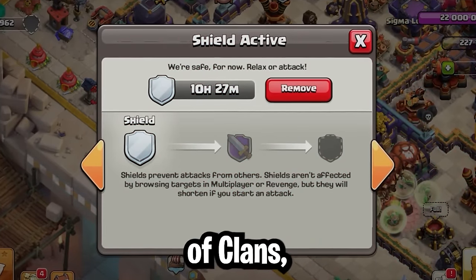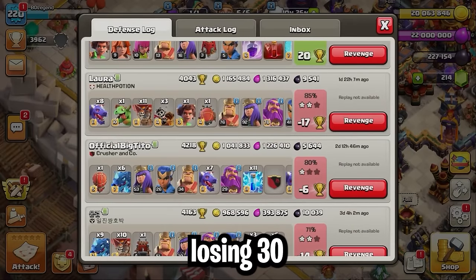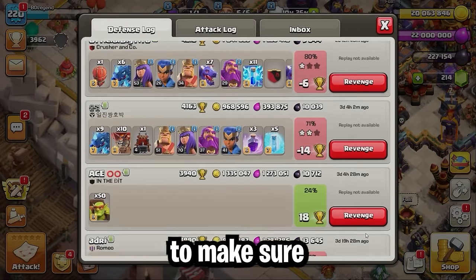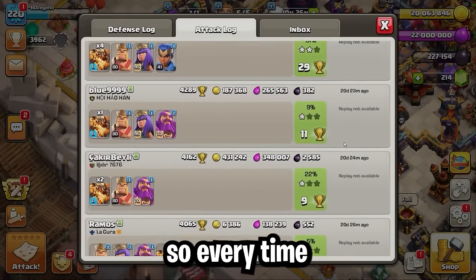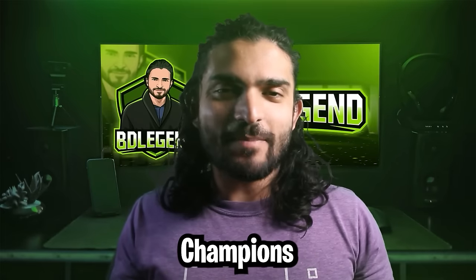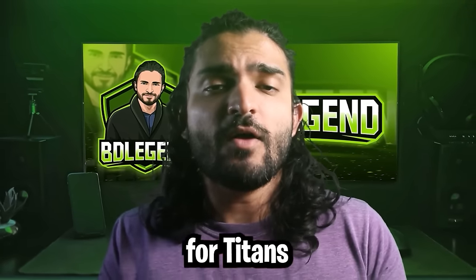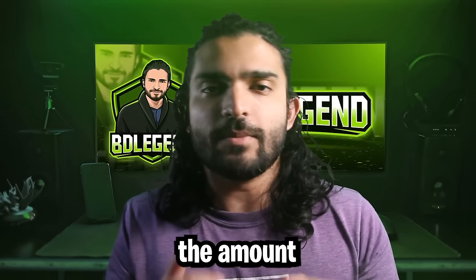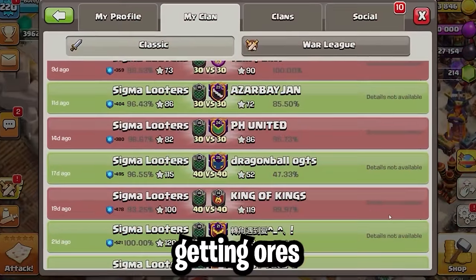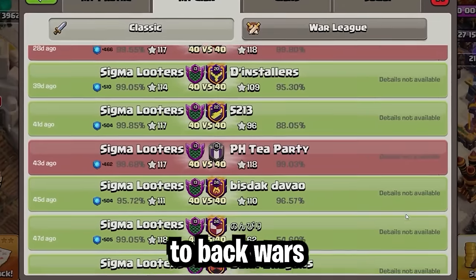This goes against my latest recommendation, which is to be in the highest league that you possibly could be in. When you get attacked in Clash of Clans, you'll probably get a shield that is around 12 to 15 hours long. Assuming you're losing 30 trophies on a defense, you just need to make sure you're getting at least 40 trophies every time you attack to ensure you're moving up the ladder. Champions League is the very minimum for most players, but if you're Town Hall 14 or higher, you should be aiming for Titans League or above to maximize the ores you're getting.